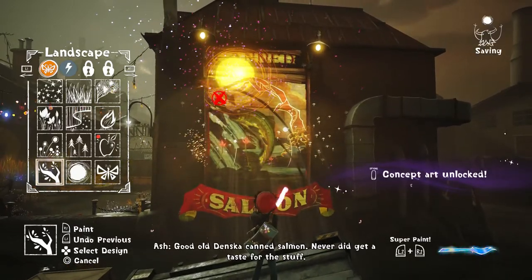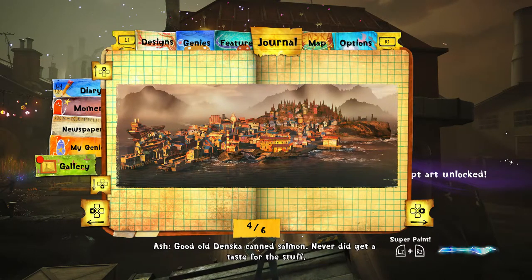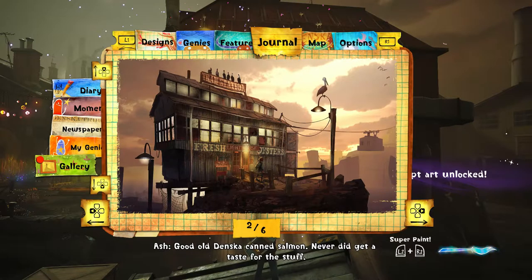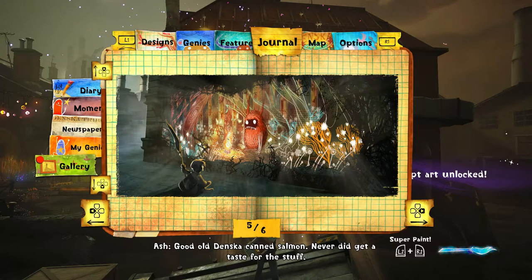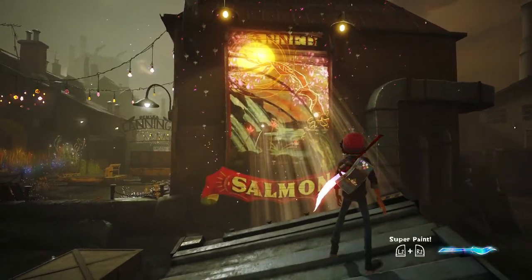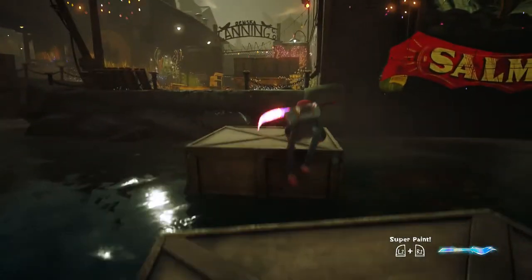Oh, good old Denska canned salmon. Concept art unlocked! Okay, so this is what we were looking at earlier. How cool is that — playing basketball! Salmon's delicious, I don't know what you're talking about. I love salmon. I feel like I'm missing one.